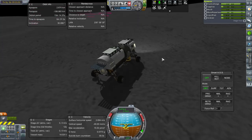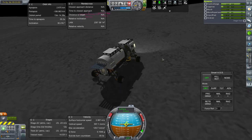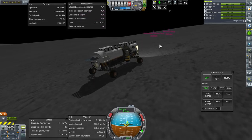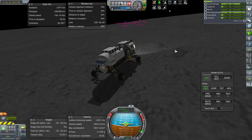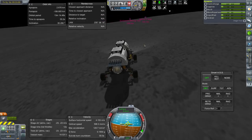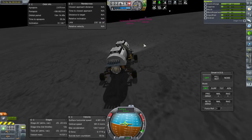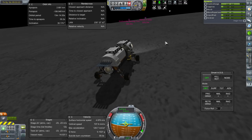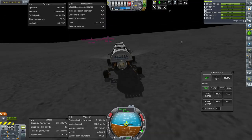I still feel like we should probably not overdo things, but it seems like we have better control now. Let's go over to the carbonite mining test. Drive on over there. I think I checked out the mission control before.